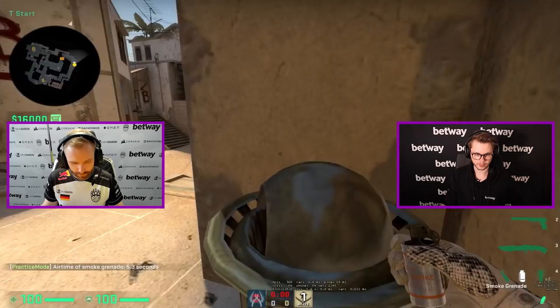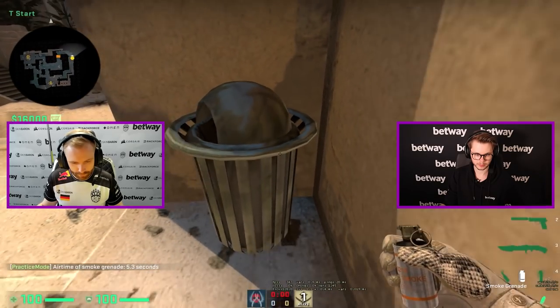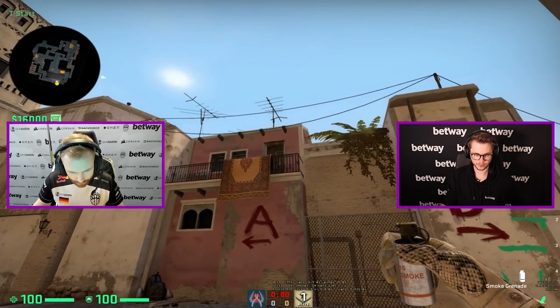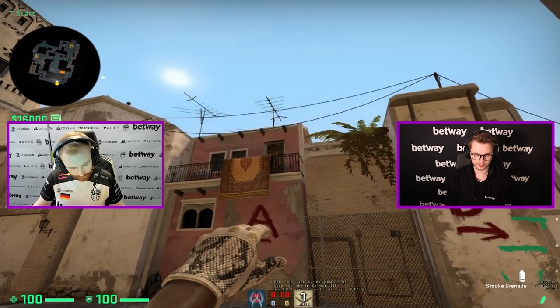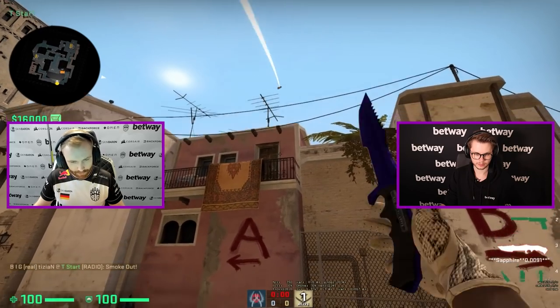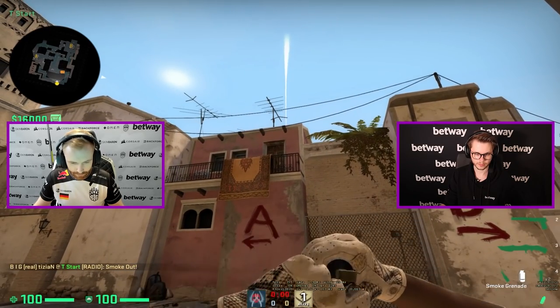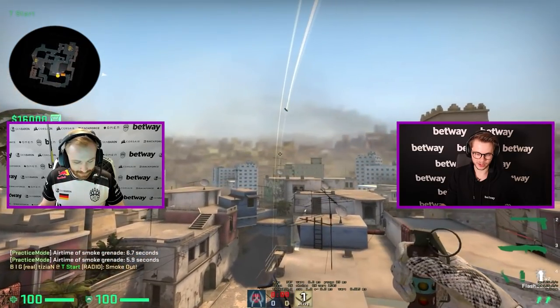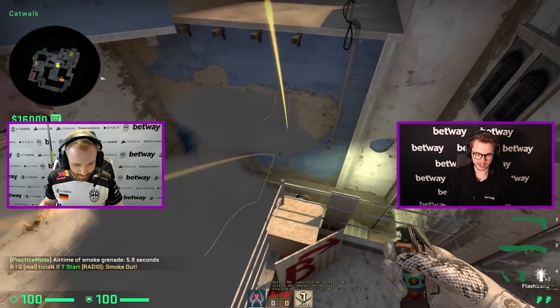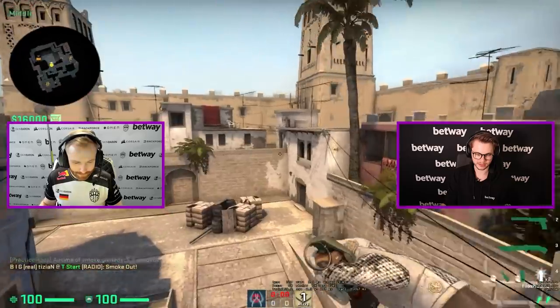For the window smoke, you go just against the trash can. I'll just always peek above this little window, like in the middle of it. Now press D and then jump throw. But you have to walk a little bit - D, jump throw. A little walk, and then it should land straight in the window.